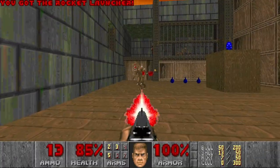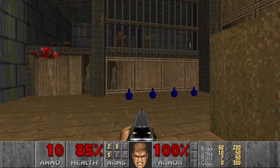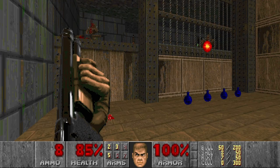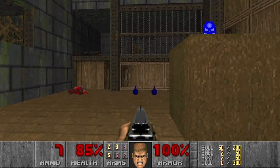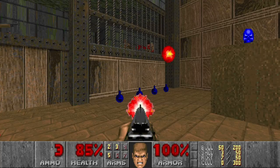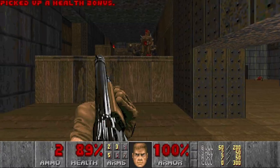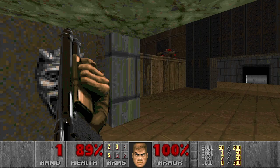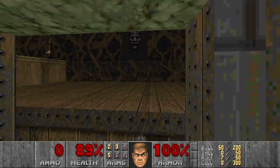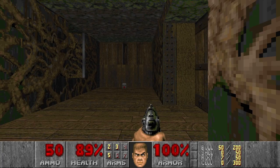And then I want to kill some hitscan in this room as well. I will be using the shotgun in this level a lot, because we're getting a lot of shells. That's good enough. Then we can go here and kill these shotgunners. Then I'm out of shells, but we can grab some more over here.